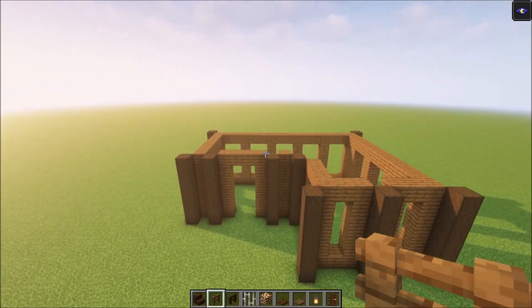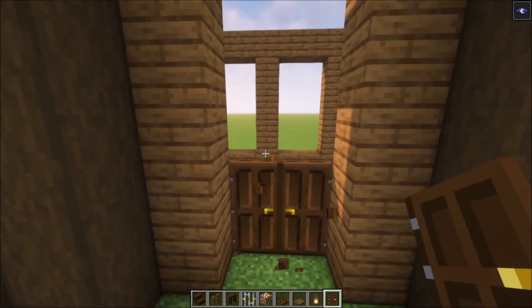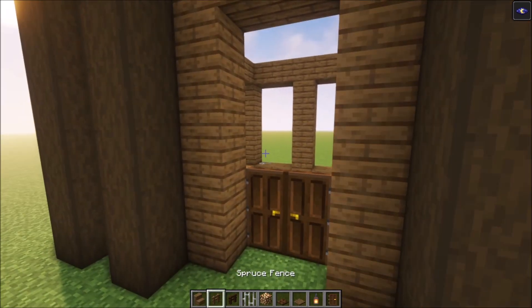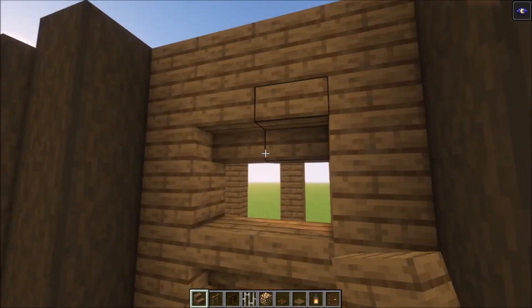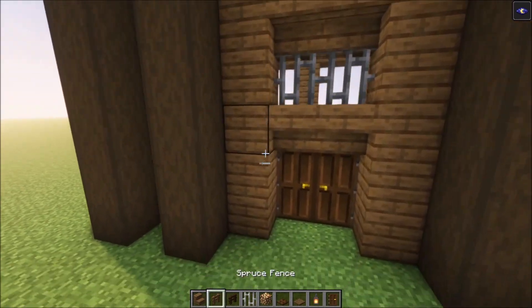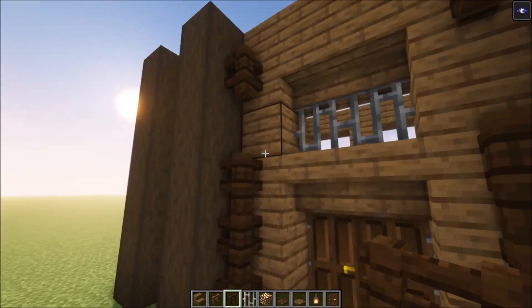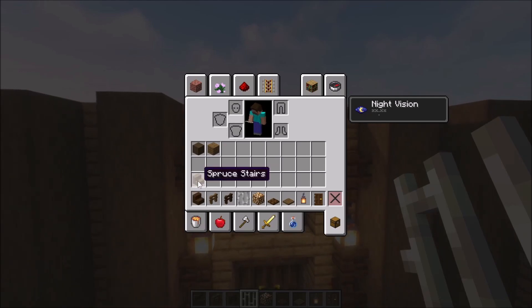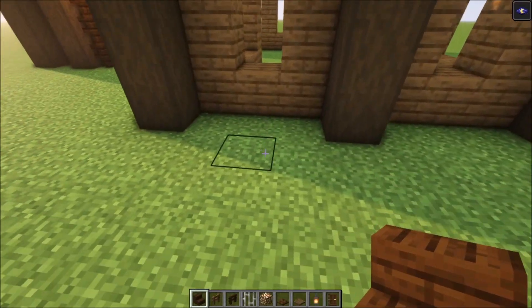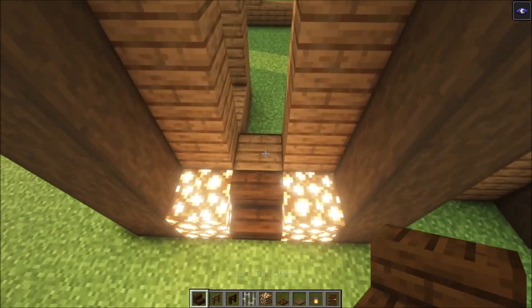Once you've built up each window, build in the entrance. Start with two doors, then take your spruce stairs and place them in, then two more on the upper side. Take some iron bars and place them on the sides, then build up with some fences and add a lantern. After that, take the dark oak stairs and place them in. For the windows, add two glowstone on the sides, then place the stairs in as well.